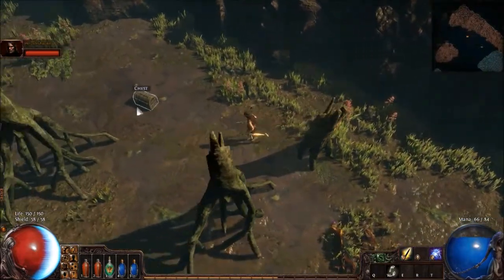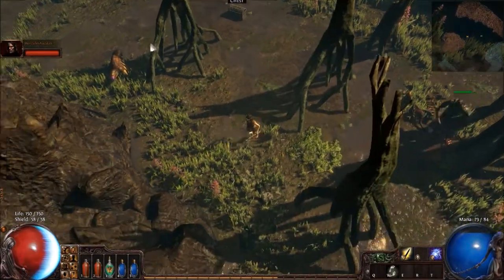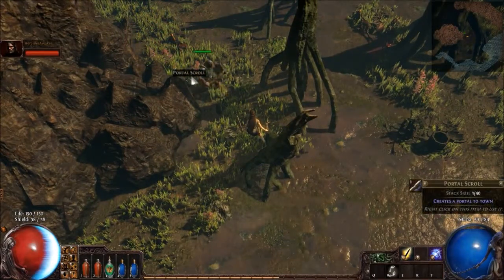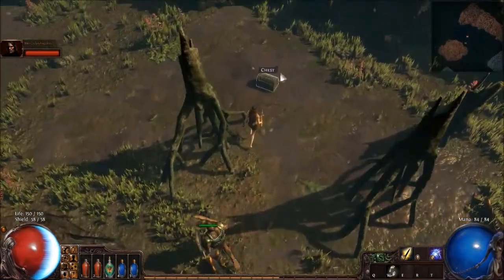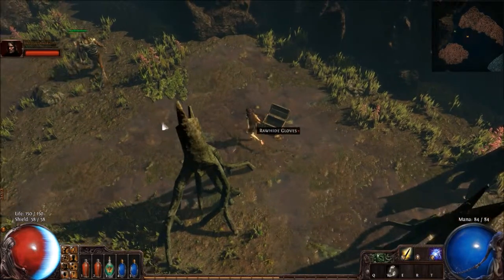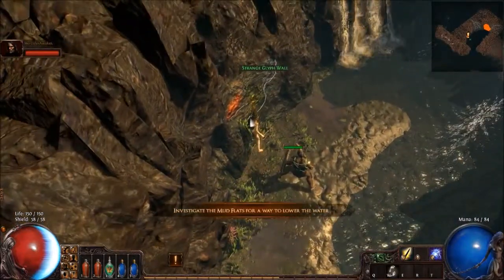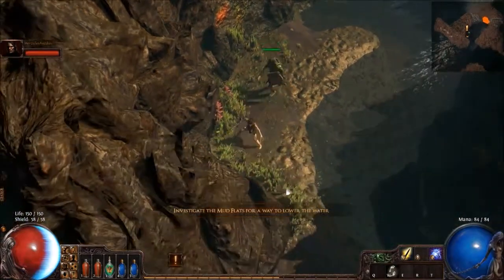Got a portal scroll. There's an exclamation point up on the map. This is where we have to put the things inside of the eggs — a strange glyph wall.